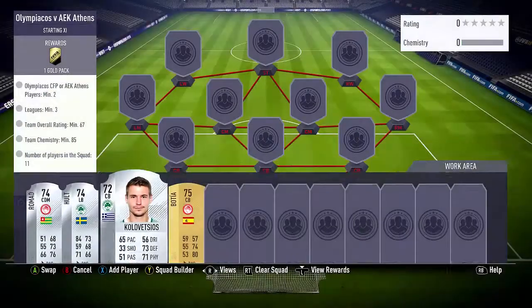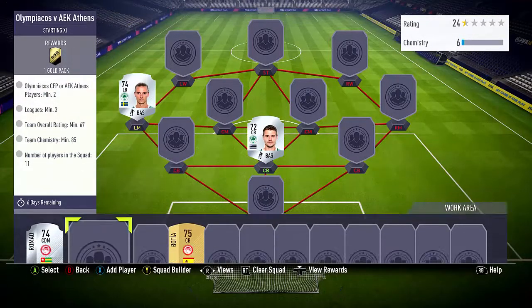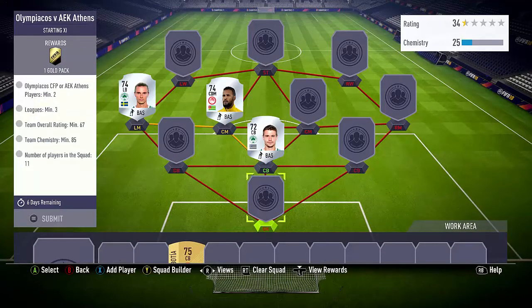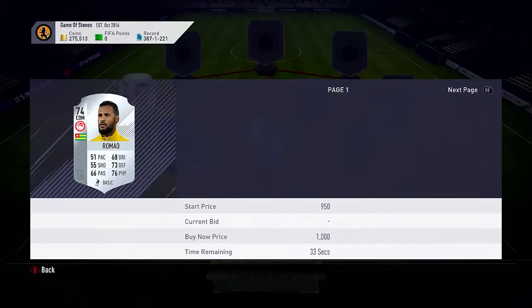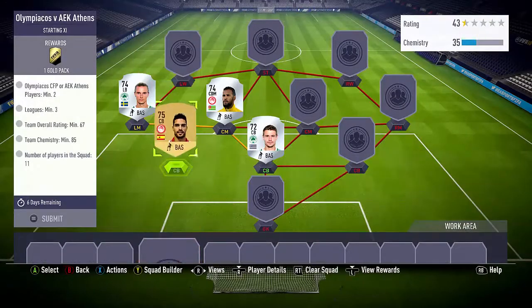The left-backs will probably link with left-mids, so just go with all the players that you need. Of course Pantheon, Olympiacos — you can see these are going for probably around 1K as well. You can bid on these and sell them on — just go through the teams you need.